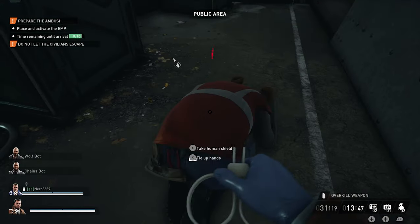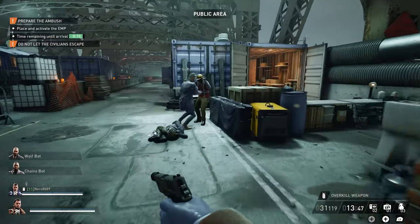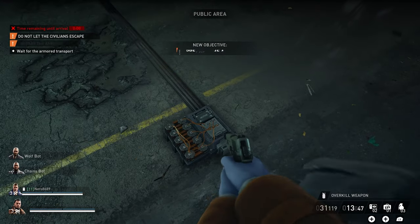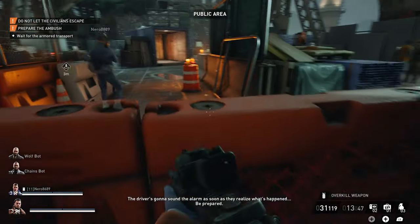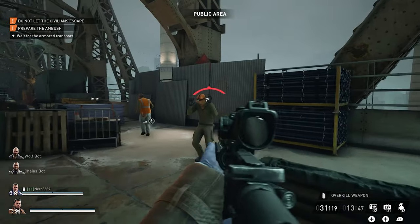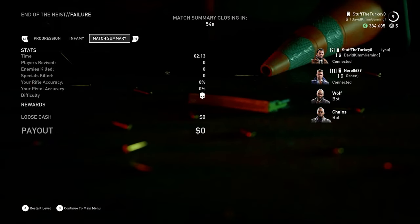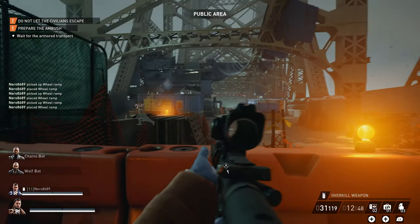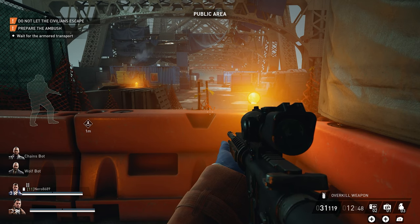This is perfect — I got one hostage. Do you want me to activate it? Yes. Here they come, get into position. The driver's gonna sound the alarm as soon as they realize what's happened. Okay, two on the left here. Where is he? They're on the way — I see the vehicle coming now. I just gotta grab a ramp. We got all the hostages tied up, right? Yeah.